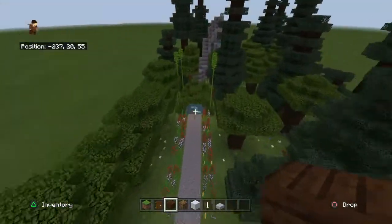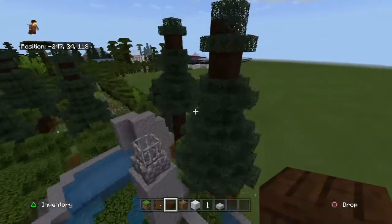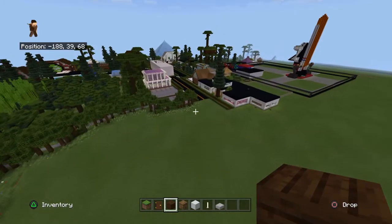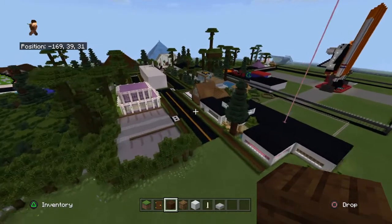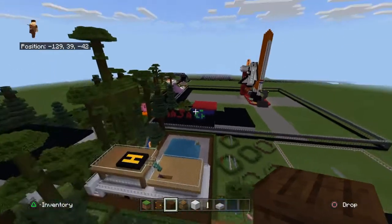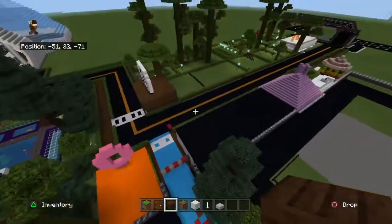We have a lake and Dylan's parkour, which is a fun little parkour course. We've also been working on the parking lot, and there's been a big new improvement you can see off in the distance — we'll get to that in just a second.